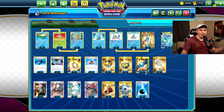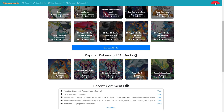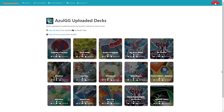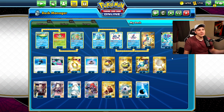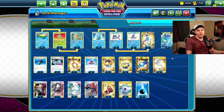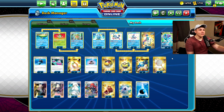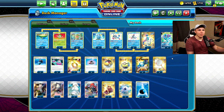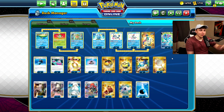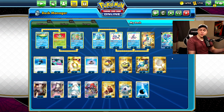That's the list — pretty straightforward as far as Suicune, Inteleon, and Ludicolo decks go, but there is Rare Candy in here. If you want access to this list and any others I post, go to pokemoncard.io — link in the description — where I post all the deck lists from the YouTube channel. You can quickly import them directly to PTCGO so you don't have to pause and manually enter everything.